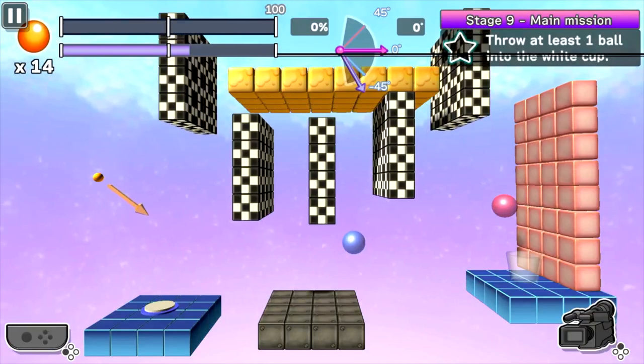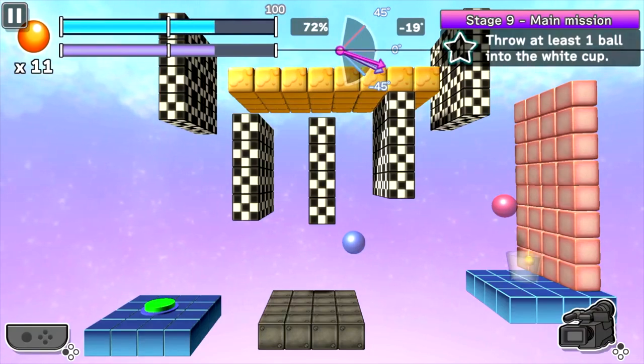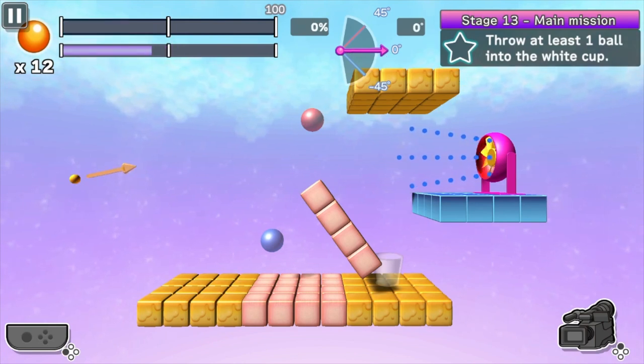Super Ping Pong Trick Shot offers 80 levels — that's a huge amount of content for such a simple-looking game. And if you're into this kind of weird stuff where there's physics and challenges, this might whet your appetite. It's surprisingly quite a robust game for as simple as it looks, and it did kill quite an amount of time.